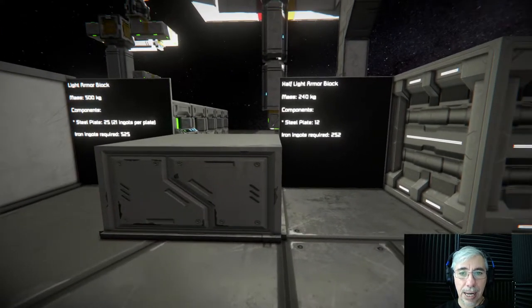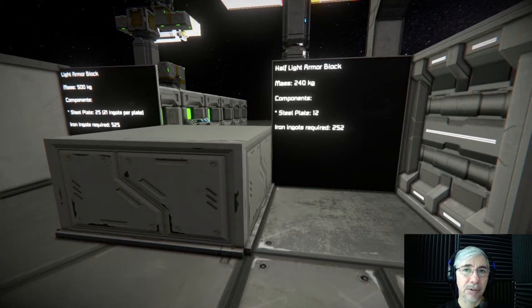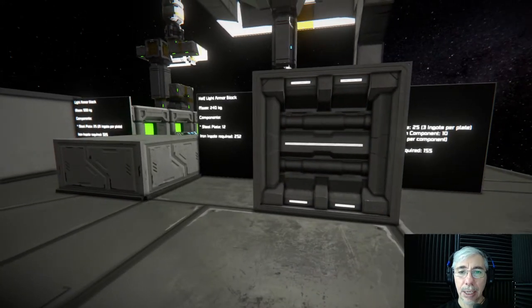Next is the half armor block. This one has a mass of 240 kilograms and requires 12 steel plates — less than half of the full block — for a total of 252 iron ingots.